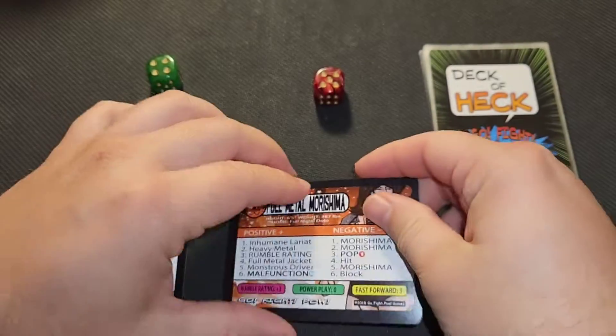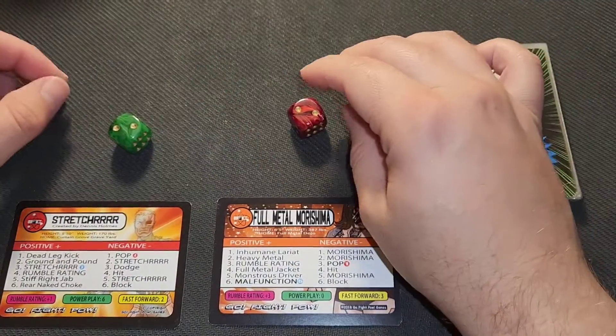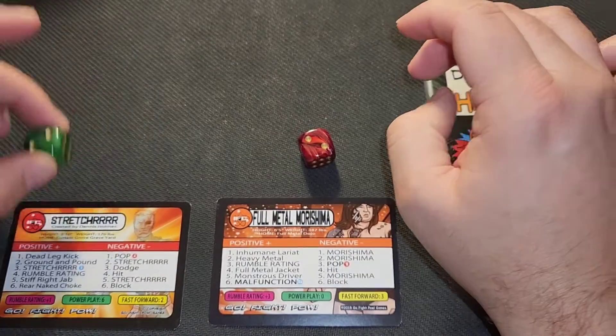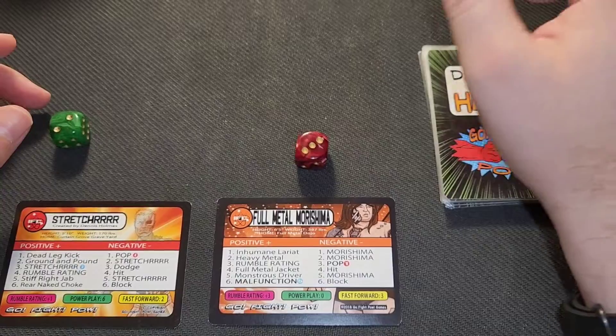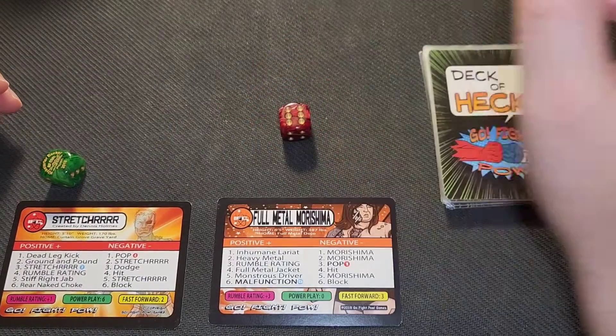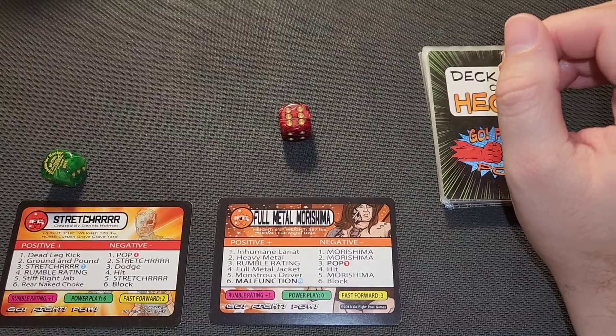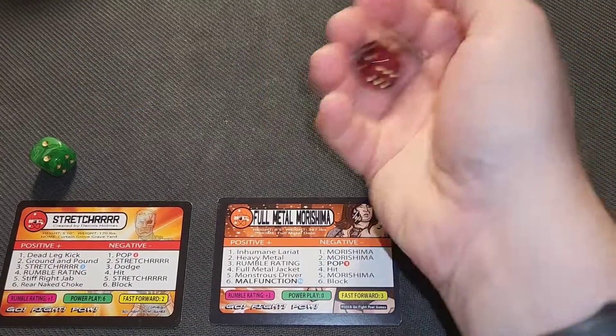Let's go ahead and get started and roll for initiative. Both rolled a two, however Stretcher has a fast forward of two, so Full Metal rolling his pop survives. Stretcher takes over and throws a dead leg kick, which is blocked, then ground and pound.